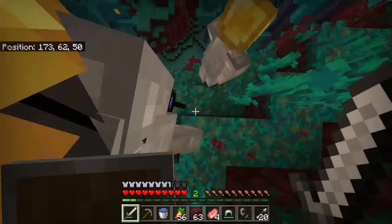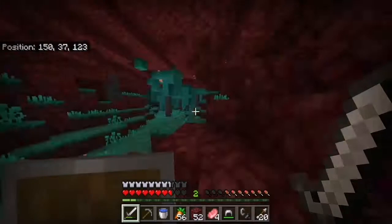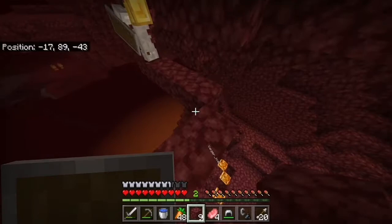So apparently Matt knew where the Nether Fortress was, which made navigation a little difficult because of his broken mic. Apparently we went the wrong way, but it's fine — we got a lot of laughs and had a decent amount of gold for bartering too. Finally, we were so close to the Nether Fortress, with only three things stopping us: lava, ourselves, and ghasts.